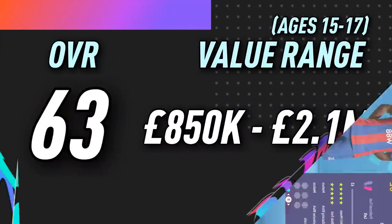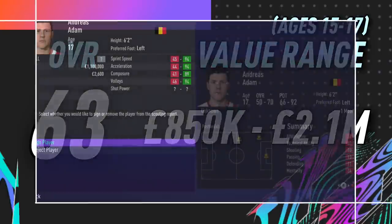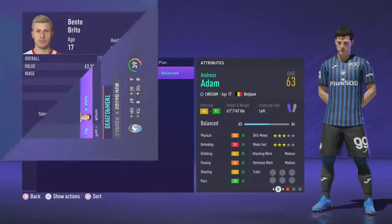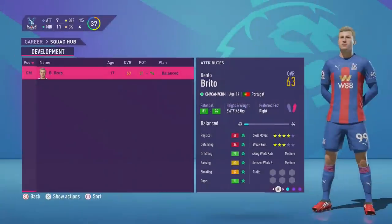Players with an overall of 63 will have a value between 850k and 2.1 million. We see a 17 year old here with a value of 1.1 million — his overall is 63 but again his potential range is not brilliant. Whereas the next example has a value of 2.1 million, he's also 17 years of age, and has the same overall of 63 but his potential is far higher.